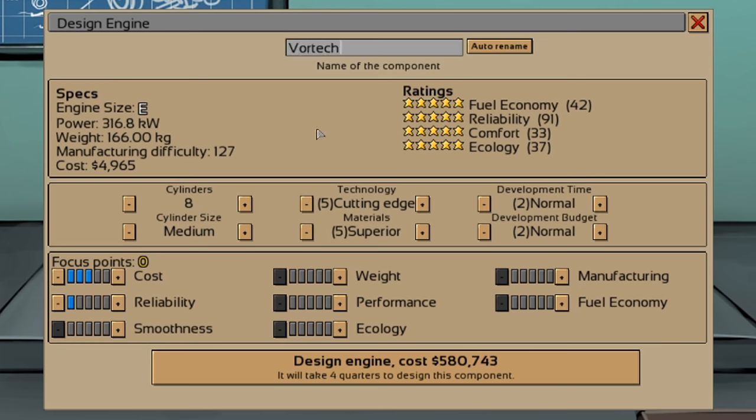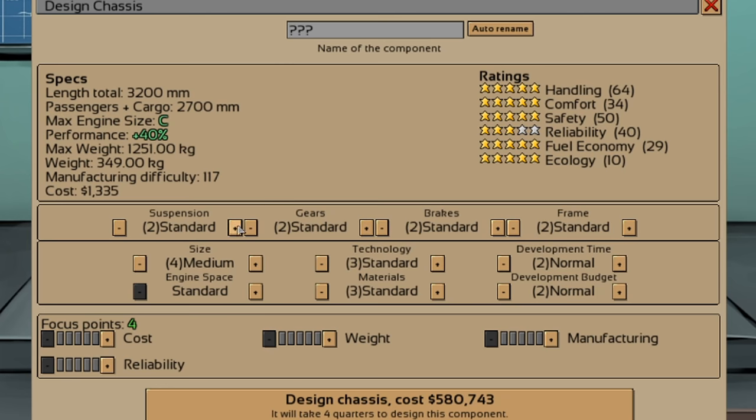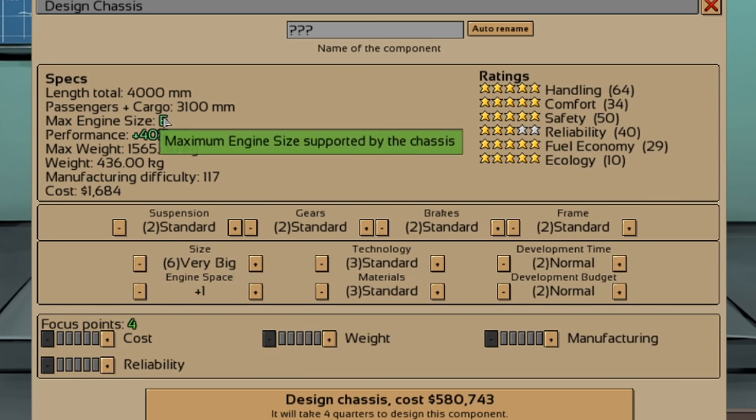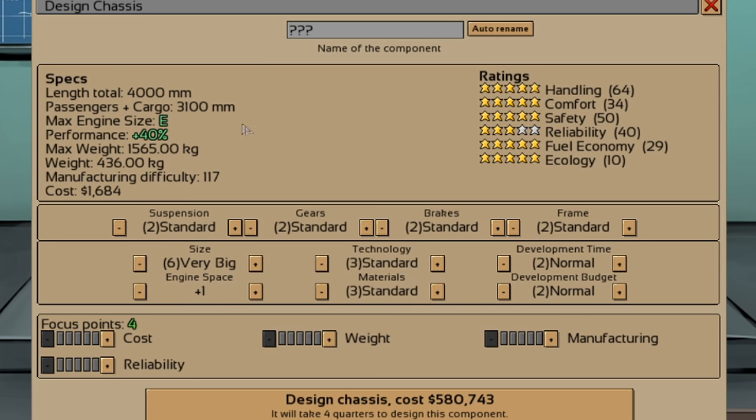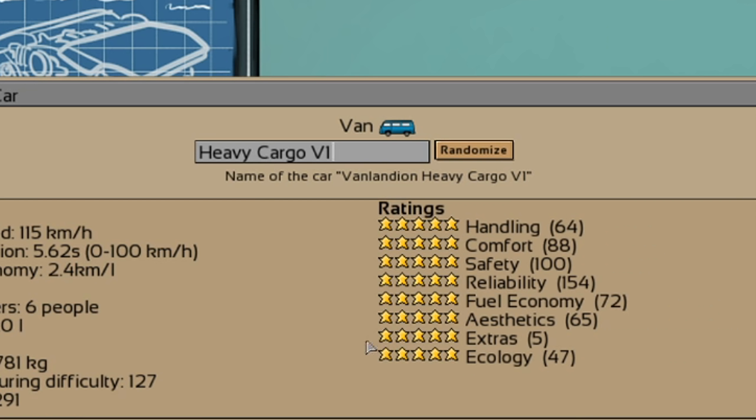Let's name this engine and design a chassis that can take that engine size. We need to make it a little bit bigger — we've gone with a very big chassis with engine space plus one, so we get the ability to put in that engine. I'm also going to attempt to fix the reliability because that was only two stars — we've got to have five star everything. We'll bring down the cost as cheap as possible. We're going to be making a new van for this as well — our heavier duty van. We'll pick this engine and this chassis, they should work together fine. Basic interior, basic aerodynamics, a little extra into aesthetics, and down go the costs. Heavy Cargo V1 is live — that van should be ready in four turns.